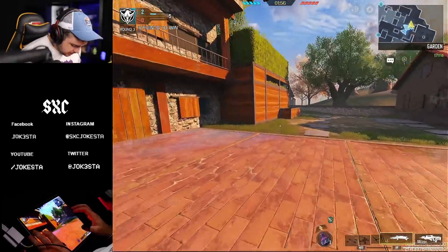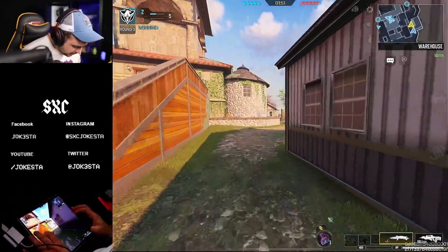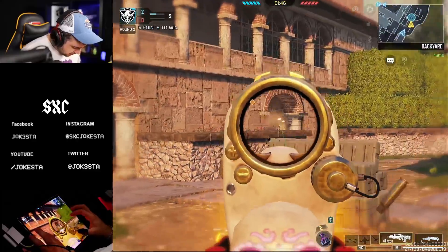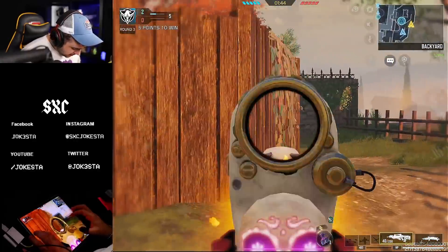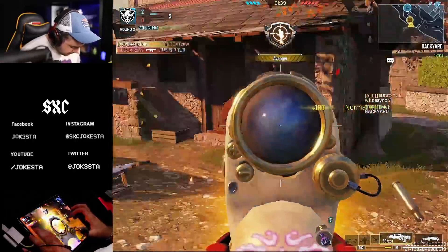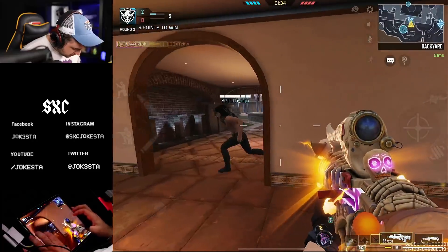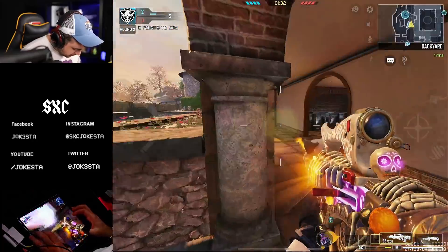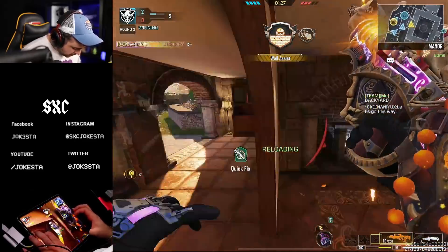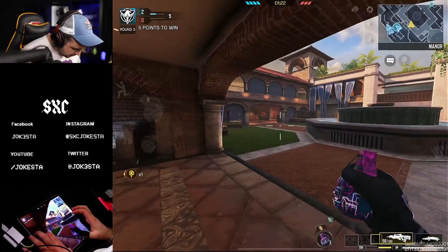I'm going to go straight for A site now since everybody just keeps going B. The enemy isn't going B but my teammates are going straight for B. Very nice — that's how one pushes up here. Where did he go? The cool thing is you can actually shoot through the walls too — that's one of my favorite features about this gun.